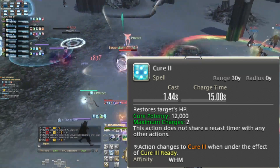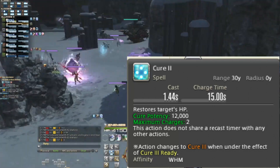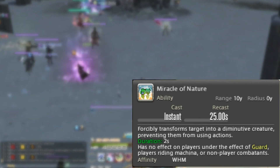Cure II: 12k potency. This spell carries two charges standard, and you get a charge refill every 15 seconds assuming you're not capped. It has a cast timer of 1.44 seconds. Toss this out on tanks and melees as necessary.